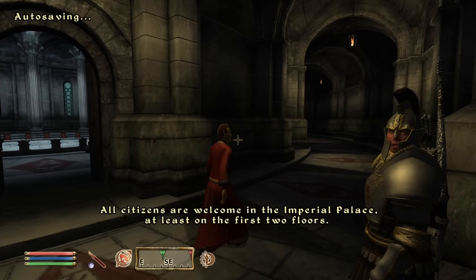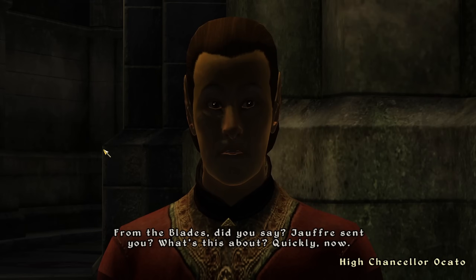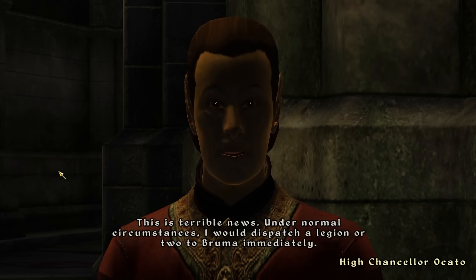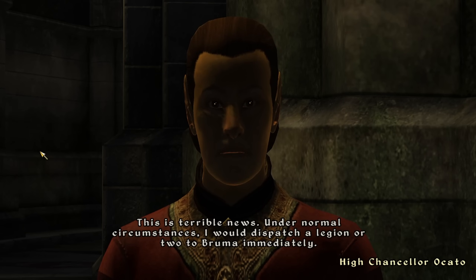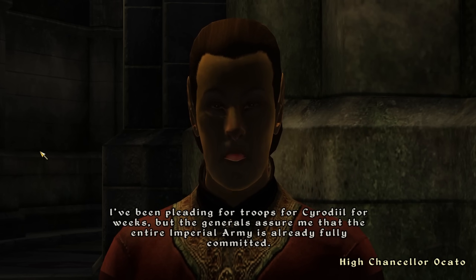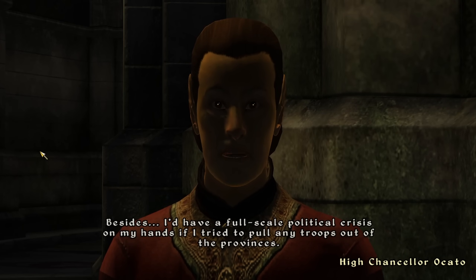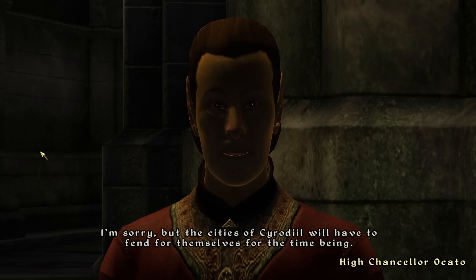After defeating them, we head inside the Imperial Palace. We spot the High Chancellor wandering the hallways and stop him to ask for aid. He responds: 'From the Blades? Jauffre sent you? What's this about? Quickly now!' We ask if he can send help to Bruma. He says that under normal circumstances he would dispatch a legion or two immediately, but the entire Imperial Army is already fully committed, and pulling troops from the provinces would cause a political crisis. He's sorry, but the cities must fend for themselves.